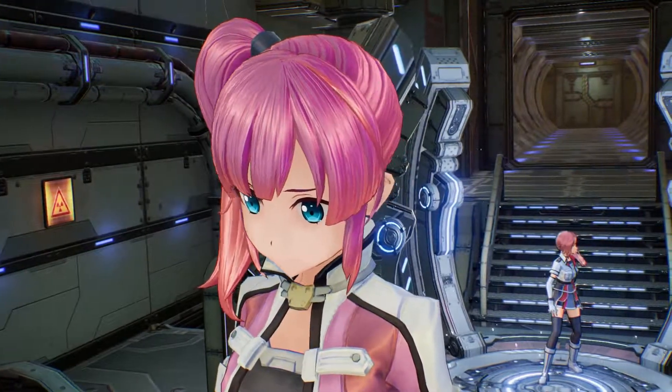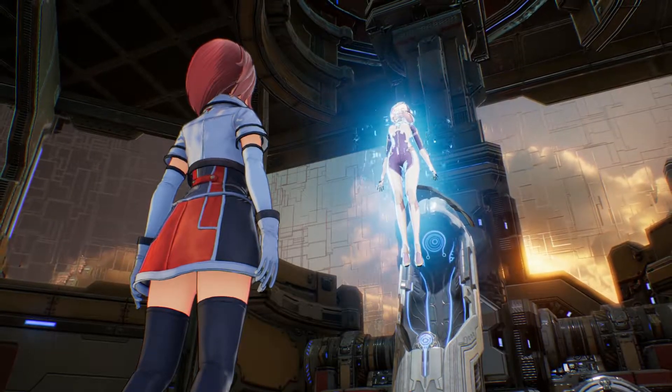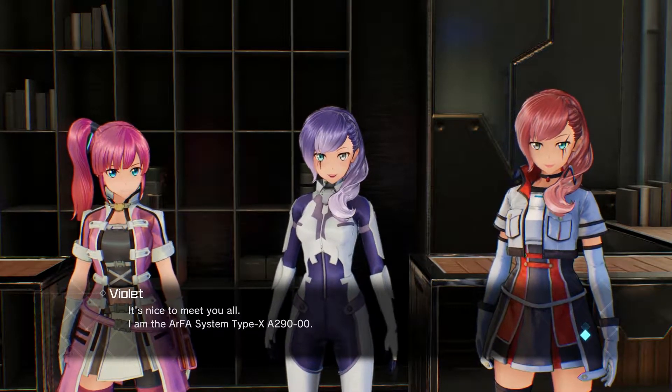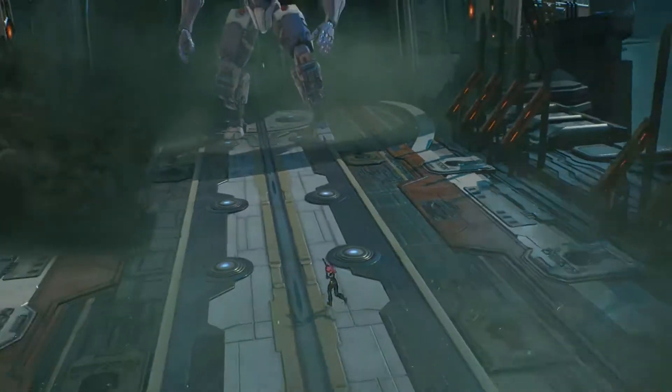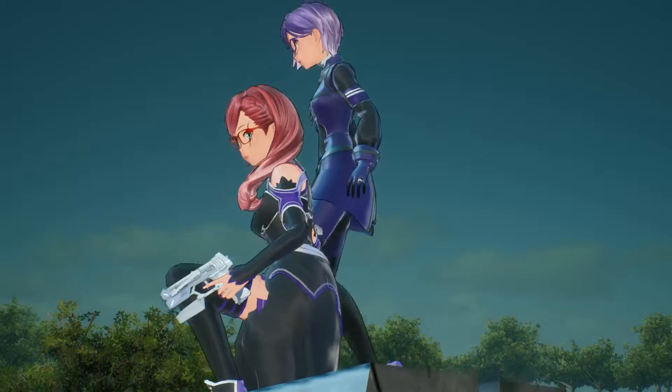After taking on your first quest, you stumble upon an extremely rare, newly implemented AI in the game — an Arthesis Type X, a.k.a. an artificial financial advisor system. This AI bonds to you immediately, becoming your new companion, leading you on quests as you and your friends try to find more information on this mysterious NPC.